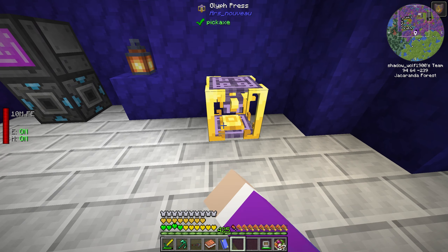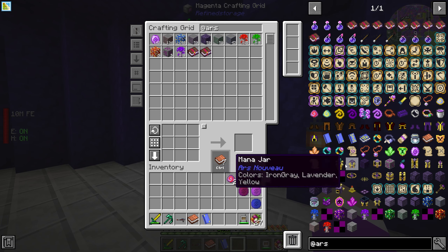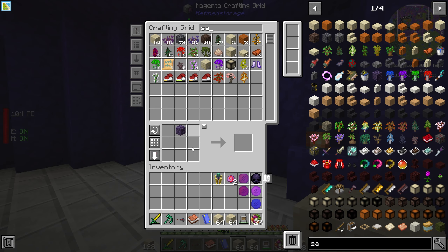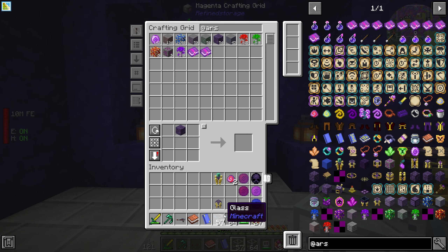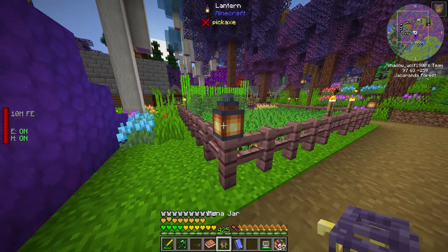We're out of glass, so let's go smelt some sand. Now that we have glass we can make the mana jar. With mana, I needed to absorb it from the farm here. I've gone ahead and created an armor stand with a hoe enchanted with Growth 6, and it's also indestructible. If we take this hoe and harvest everything here and give it back to the armor stand, this hoe will make everything grow way quicker.